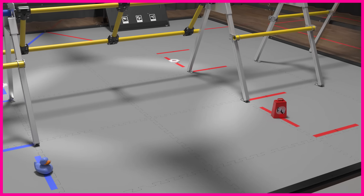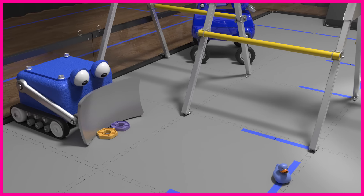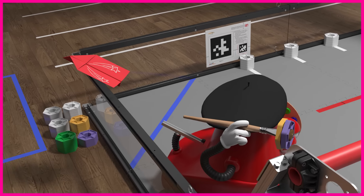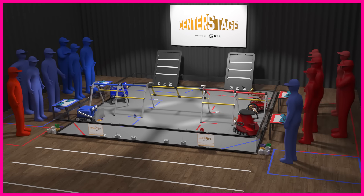Teams place their robots on the field, touching the side walls. Each team may preload one yellow and/or one purple pixel onto their robot. Teams may also preload one drone onto their robot. The spike mark pixels and team props are then randomized. The field and players are now ready.